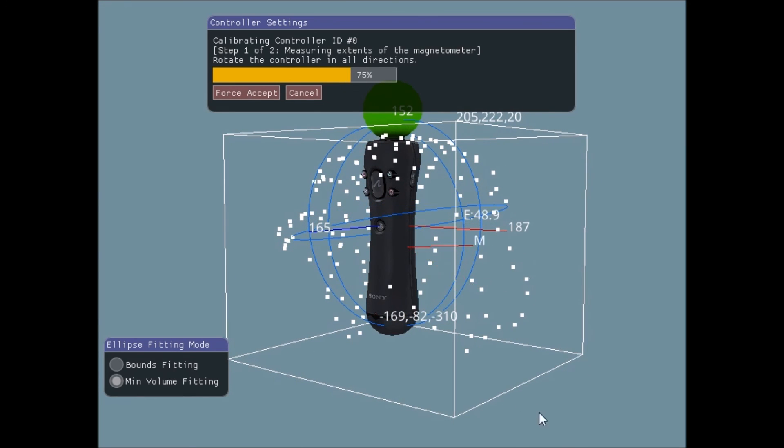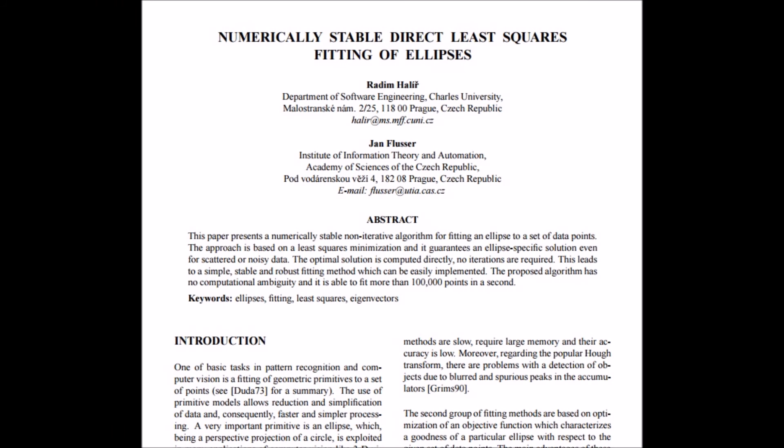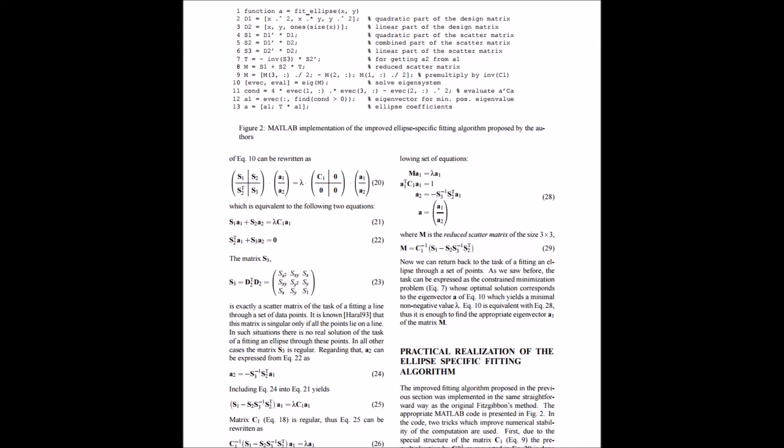So I thought maybe I should bite the bullet and implement a different kind of ellipsoid fit. The one I probably should have done was the least squares ellipsoid fit. But after spending some time staring at the paper for it, I decided to try something simpler.